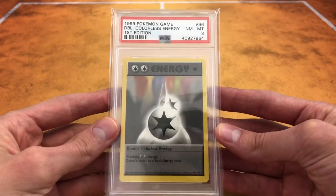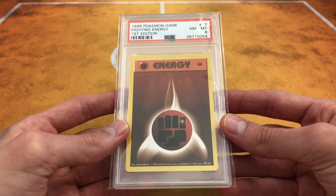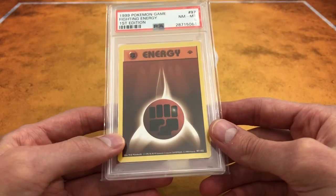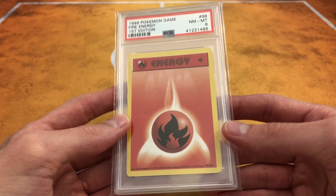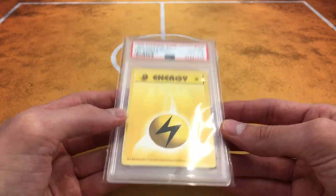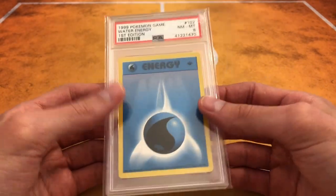The first card is the Double Colorless Energy, first edition. We got the Fighting Energy. You can tell they're first edition by the 1995, 96, 98, and 99 copyright. Once it went to Unlimited after Shadowless they removed that '99, and the picture's a little different. Got Fire Energy — these Energies were cheap, I got them for a few dollars each off the same guy. The Water Energy was a little more — I think I paid six or seven dollars for it. Psychic Energy. Almost dropped the Psychic there.